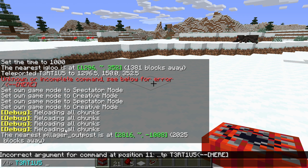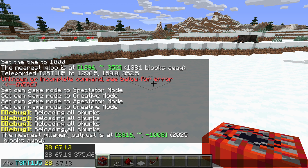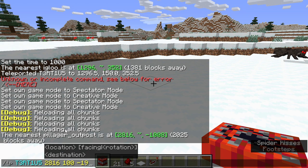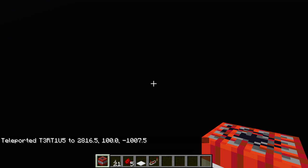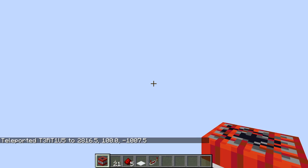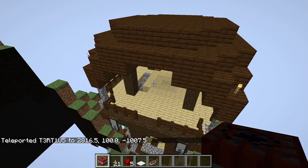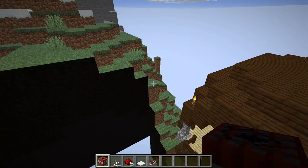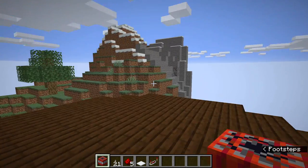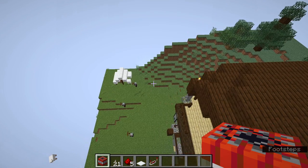TP Tarshish. 28, 16. 100. Alright. Hello — a mountainous pillager outpost.